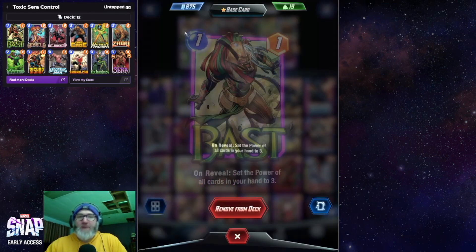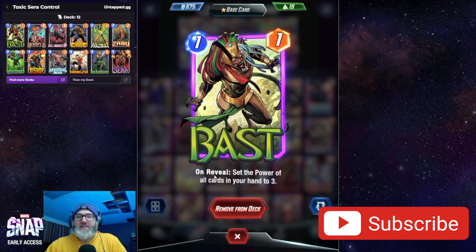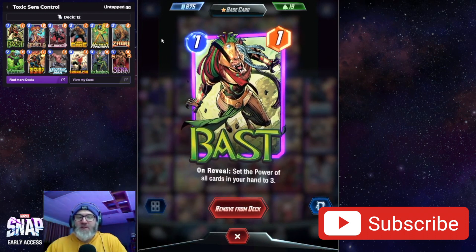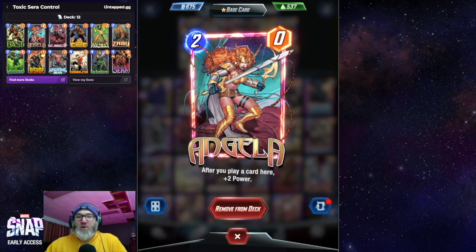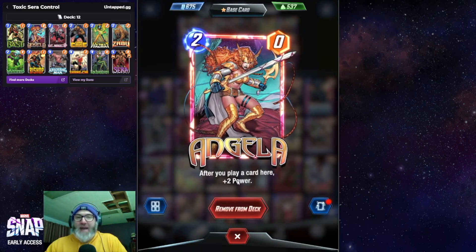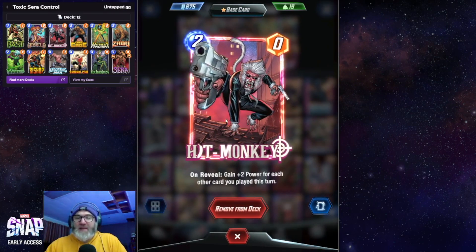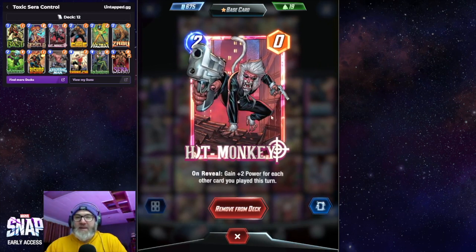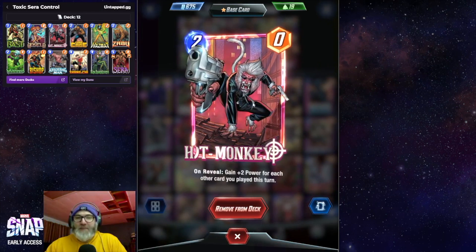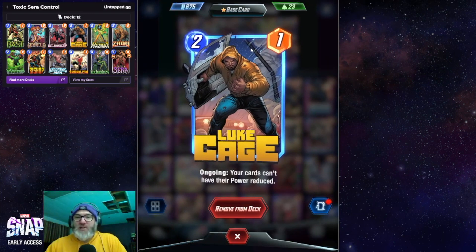Let's go through the deck quickly. We have Bast in here because we have a lot of low-cost cards in this list, so it sets the power of all cards in your hand to three. It's a good boost for cards like Angela — after you play a card here, add plus two power. It also works really well with Hit Monkey, and since we're playing a lot of cards, Hit Monkey can get pretty big.